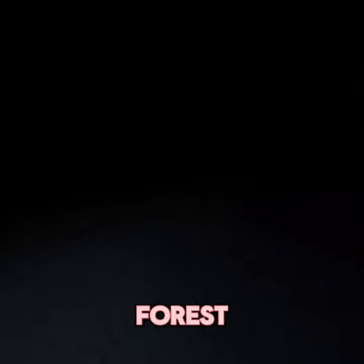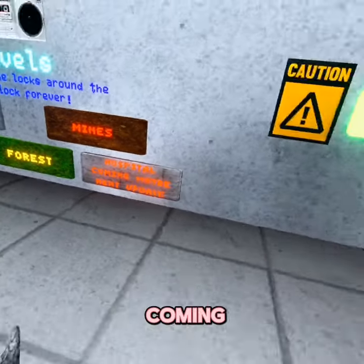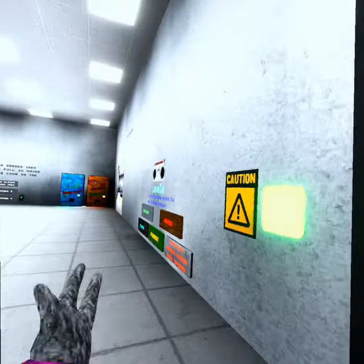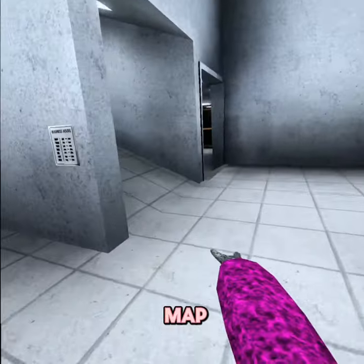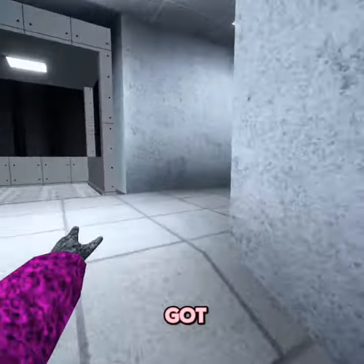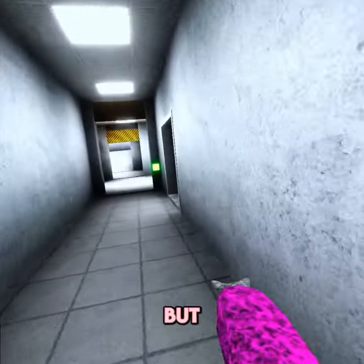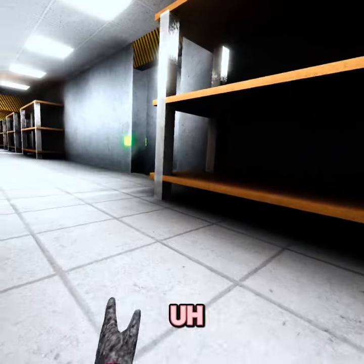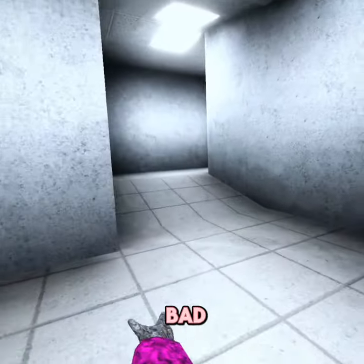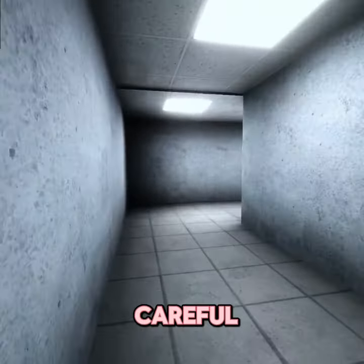Next map: forest — and that's the last map. Hospital is coming up in the next update. For forest, you want to go the same way as you went for mines, but as soon as you get here you want to turn to the right — my bad, the left. Then go up these stairs. There's probably a monster here so I gotta be careful.